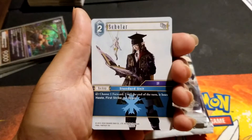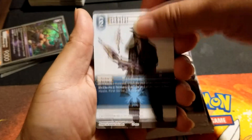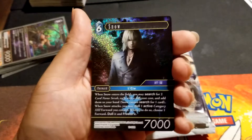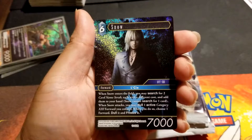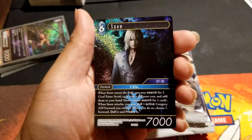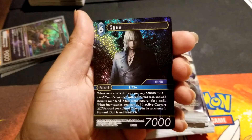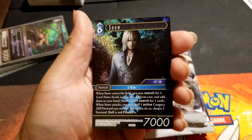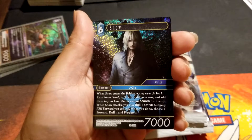Damage three — not that great. Choose one forward, until end of turn he loses haste, first strike, and brave — that's actually kind of good. Scholar, we've seen that. Snow — when Snow enters the field you may search for two cards named Sarah each with a different cost and add them to your hand. For a six-cost, you're technically a two-cost because you're getting two cards. Snow cannot search for one card, you have to search for two. When Snow attacks you may dull one active category 13 forward you control — choose one forward, dull and freeze it.